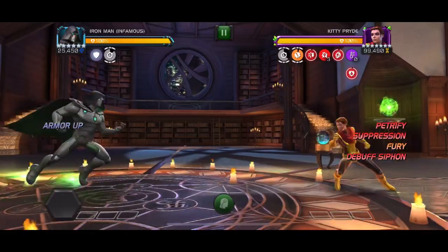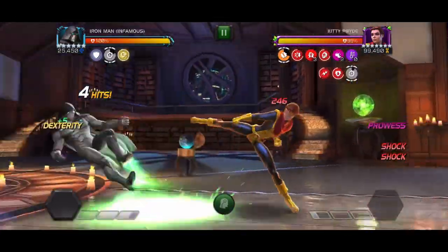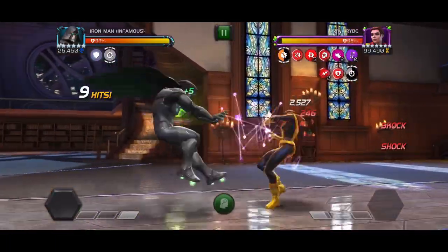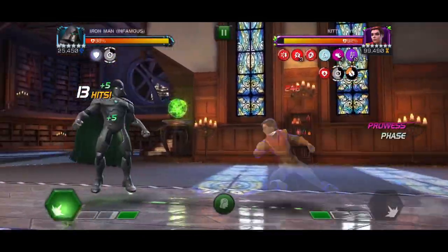Infamous Iron Man is perfect here — he deals with prowess very nicely for mutant champions, and we are going to absolutely shred Kitty on this one. I do try at one point when she's turtled up, when she had a bar of power — if they have no bars of power and they're turtling up in the armor-up phase, I tried to do a heavy into the block.